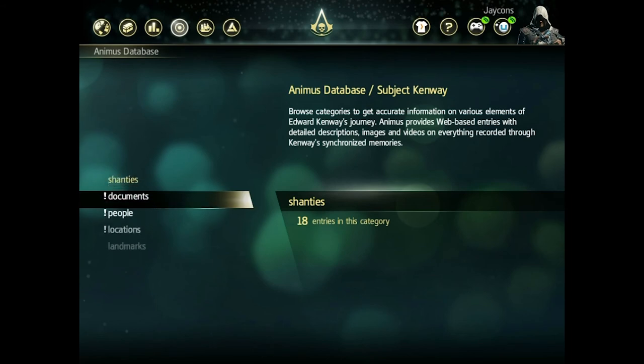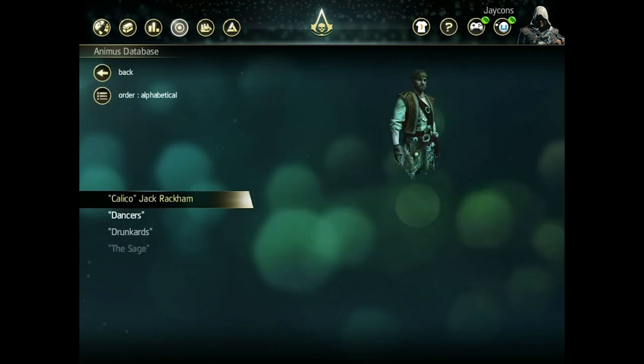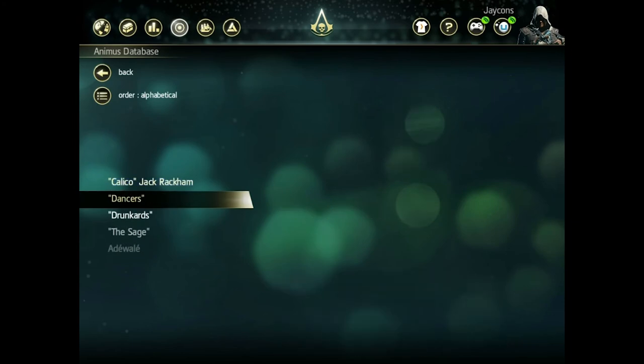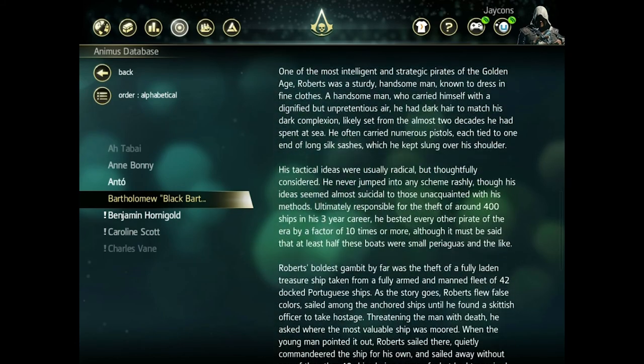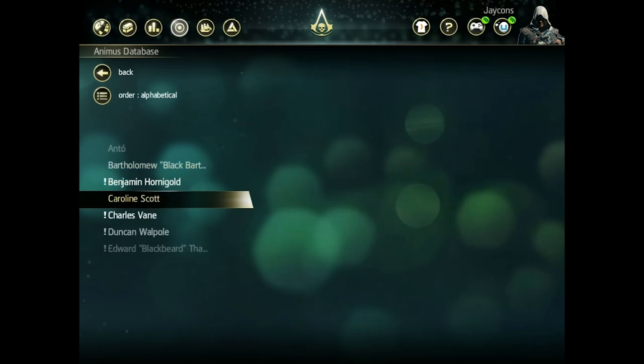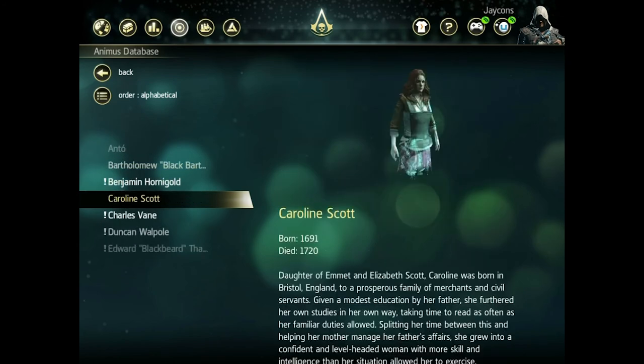And then like in any Assassin's Creed game, you can go and view all of the people. It gives you the backgrounds, their deaths, what they were prominent for when they were alive, and a lot of really rich history. This just helps you take the game with you so that you can do stuff on the go. It's a lot of fun.